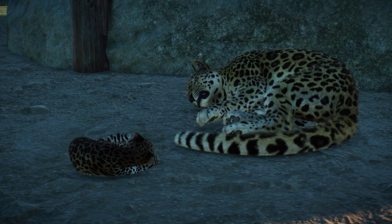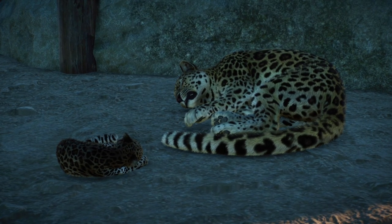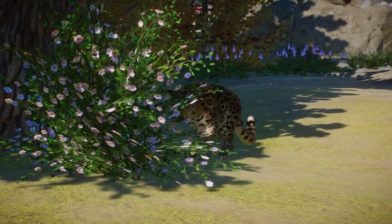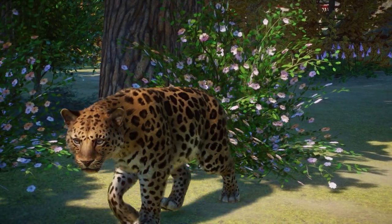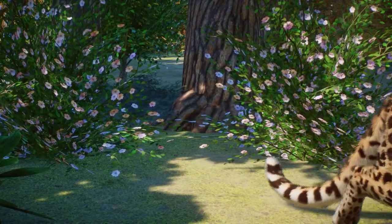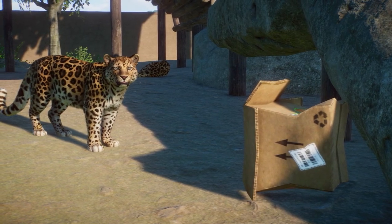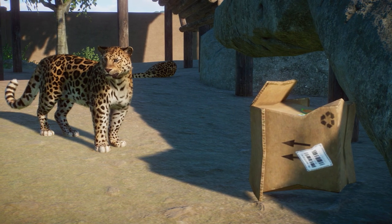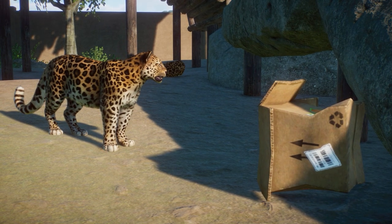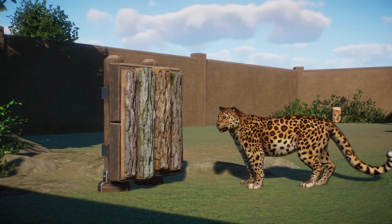Moving on to the animals now, let's first take a look at the Amur Leopard. To summarize it best, it is just another nice cat addition to Planet Zoo, and really nothing else at the end of the day. It doesn't offer any new animations or behaviors, and that's fine — that's to be expected. I'm honestly just happy to say that we have this rare and critically endangered animal officially added into Planet Zoo. The thing is though, every time we get a new cat added to the game, the real meat behind its inclusion is in the model. It's always interesting to see how well they do with the model because, as we've seen in the past, cat models can be very tough to do right in this game — sometimes they come out fantastic, other times less so.